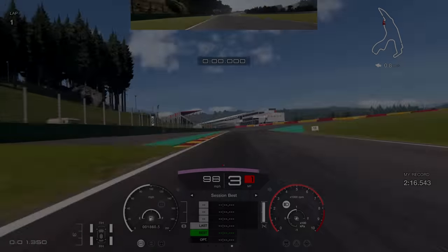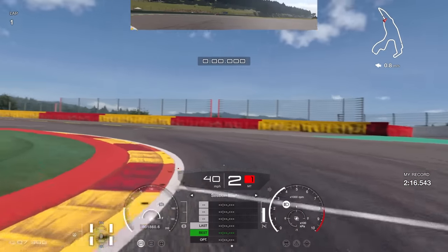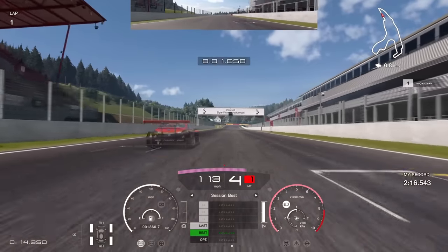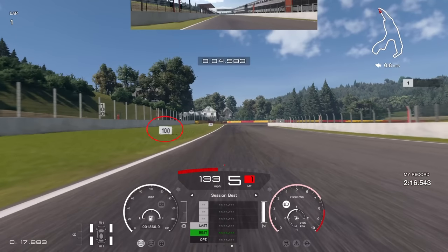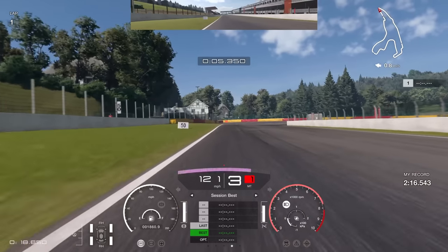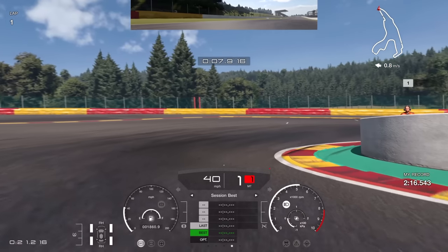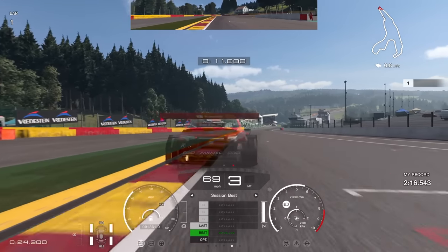Starting your lap, first thing through the chicane — try to give yourself a nice solid exit to carry as much speed over the start/finish line as possible. You're looking for the 100 board on the left-hand side as your first braking reference. Brake just fractionally past that 100 board, downshifting through the gears in a straight line. Take a very squared-off line to really get exit speed out of this corner — down to first gear in the Subaru, then back up to third on the apex, and on the throttle pretty aggressively to carry the momentum out.